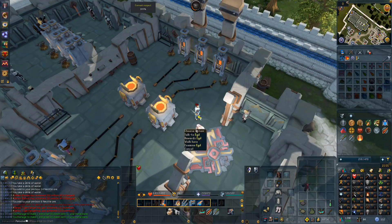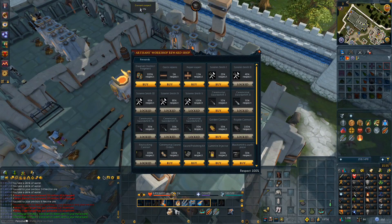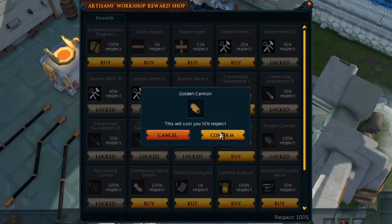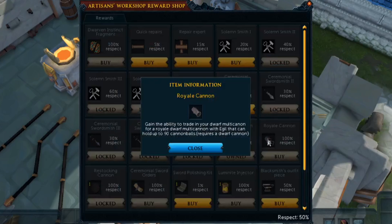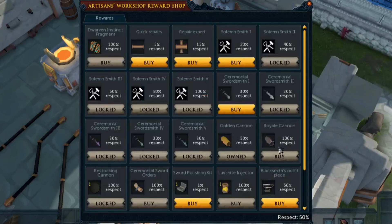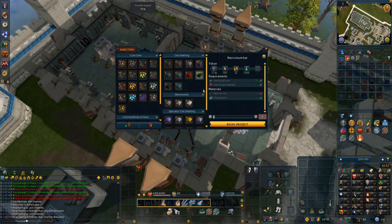One very important thing — we're at 100% Respect already. So what we're going to do is buy the Golden Cannon, as it's a permanent unlock. Essentially what it does is our cannon can now hold 60 cannonballs. Eventually we're going to get the 90 cannonball cannon, and then the one that auto-restocks. Once we have 250% Respect, we'll move on to getting stuff like the Blacksmith outfit pieces. There we are — we smithed up our Necronium bars.